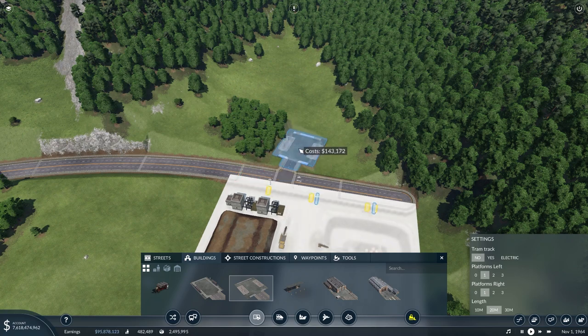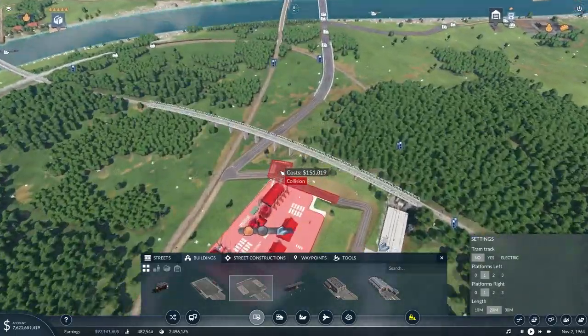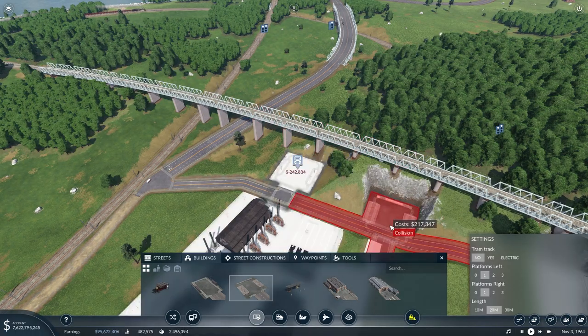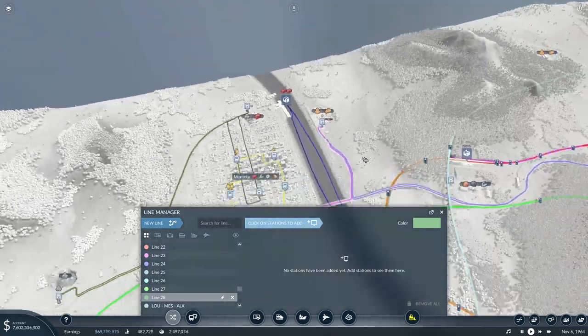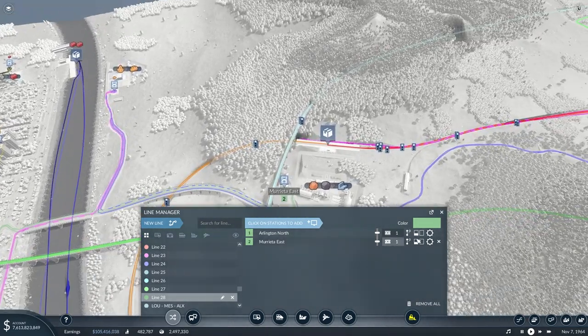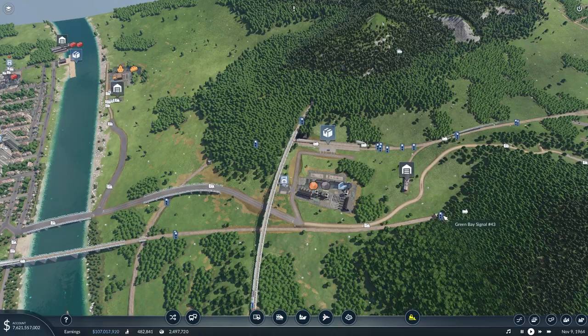Now all we need to do is place a truck stop here and another one just across the street from the steel mill. We do have a road depot right here. This is a long route and we need a lot of iron, so we're going to need a good chunk of trucks — I think we'll go with 24 for now. We'll see how that shakes out with how much each one can carry and the time it takes. We'll make sure it's only picking up iron and unloading everything at the steel mill.